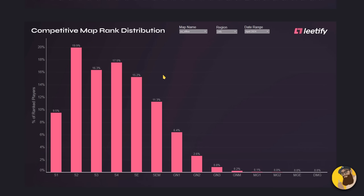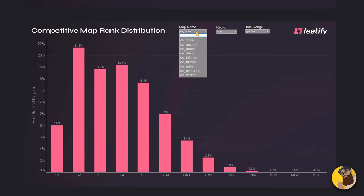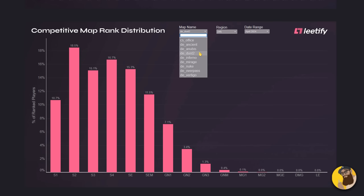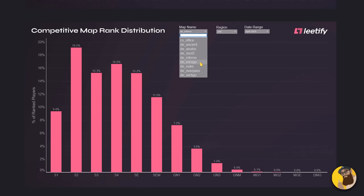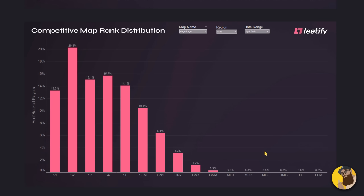The first graph we'll start with is the map rank distribution in Premiere. By going through every single map, you'll notice there isn't a single Supreme or Global Elite player in the game. The highest ranked player in April was alone and got Legendary Eagle Master on Mirage. Not really a big surprise — a lot of people have already complained about it.